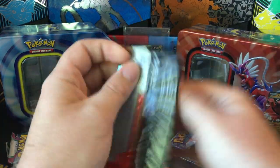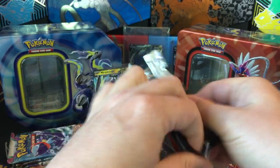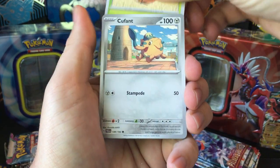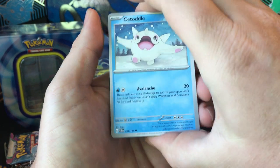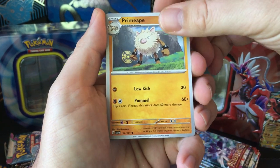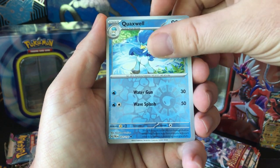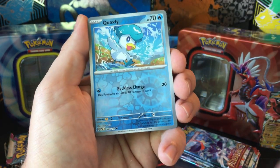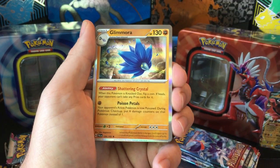Alright, going to Paldea Evolved again — I'll probably save the last Paldea Evolved for the last pack. Brambleghast, Bramblin, Cufant, Croagunk, Citadel, Primeape, Grusha, Ms. Magius, Quaxwell, Quaxly, and Glimmet.